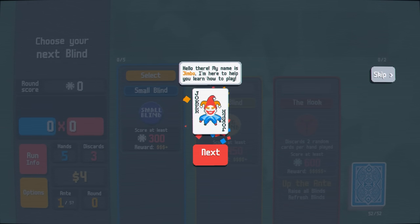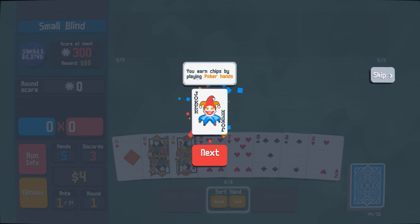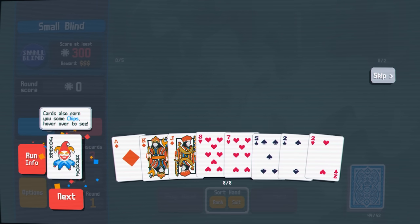Hello there, my name is Jumbo. I'm here to help you learn how to play the game. Your goal is to earn chips to defeat the enemy blind. You earn chips by playing poker hands. Each poker hand earns a base amount of chips multiplied by some multiplier. Cards also earn you some chips.